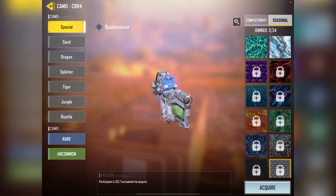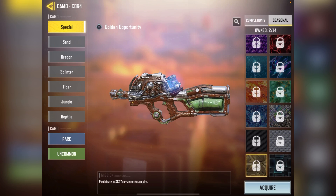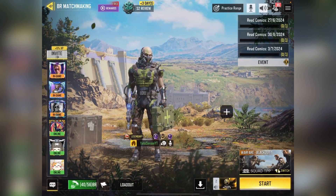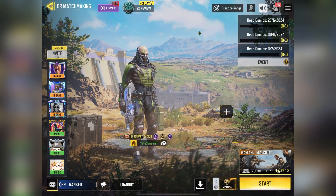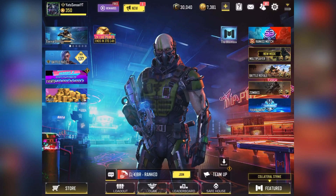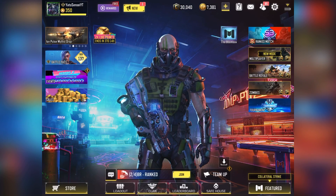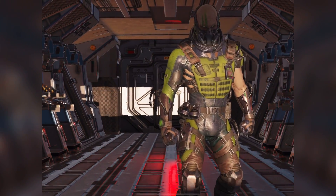Okay now let's watch the character Codename Lazarus and the CBR4 Amoeba in the lobby. Both look pretty cool together. I love this character — his costume is cool, great design, and the color is just perfect in my opinion. The mythic CBR4 is also looking great in his hand. Both the gun and the character could be better, but this is one of the old mythics so I am happy with that. Comment below if you like these skins or not.